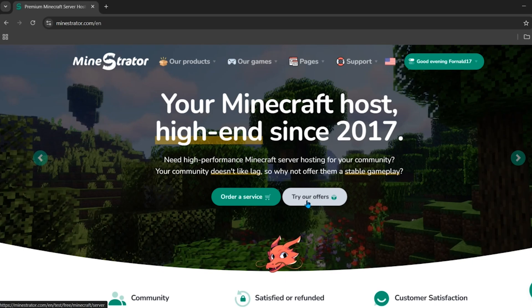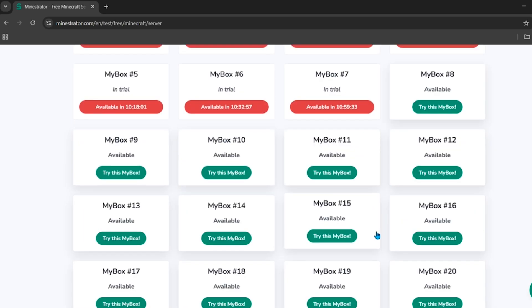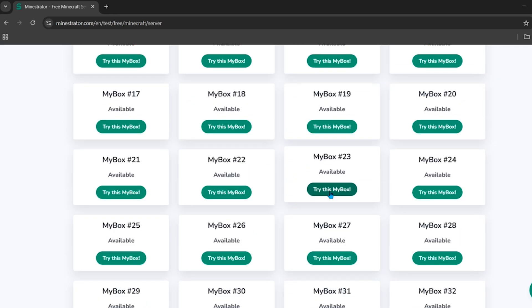To make a free server, come back to the home page and click on 'Try Our Offers.' You'll see an interface where all the boxes represent free server options you can try on their hosting.